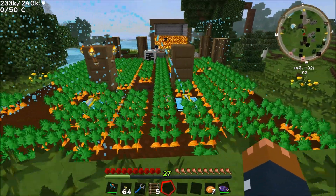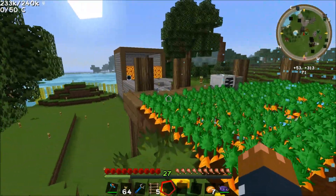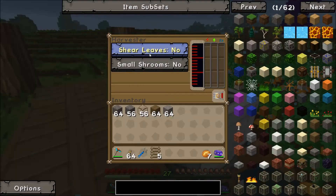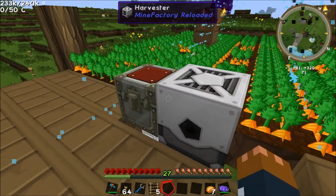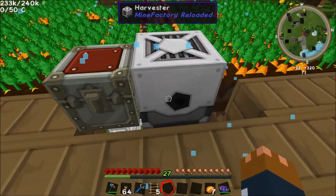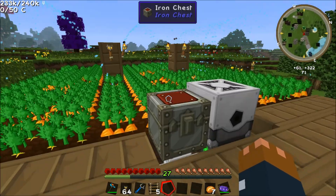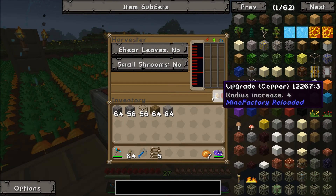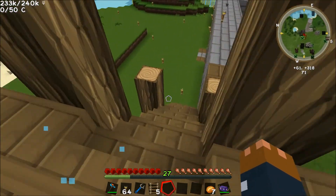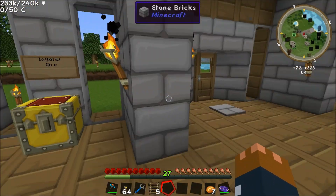This is our little carrot farm — Lansdell set this up. We've got the sprinklers going, meaning they harvest very quickly indeed. He's also got the harvester set up in the wrong way so it doesn't actually work — I'll fix that later. The items actually do have to come out of here, but we'll fix that eventually. In fact I could probably fix it now.